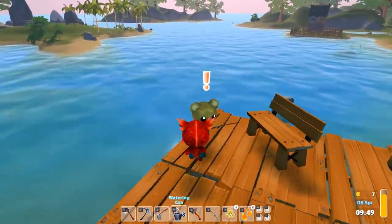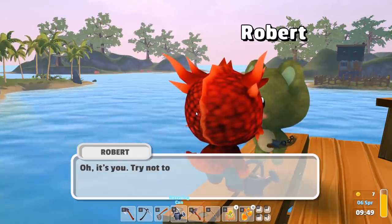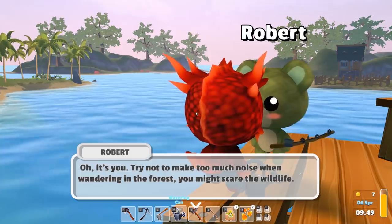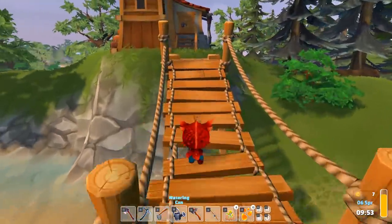What are you doing, you're out here fishing? 'I'm Robert, my wife is Flo. We try to keep ourselves out here. Try not to make too much noise when wandering into the forest — you might scare the wildlife.' Cool, we did that quest already.